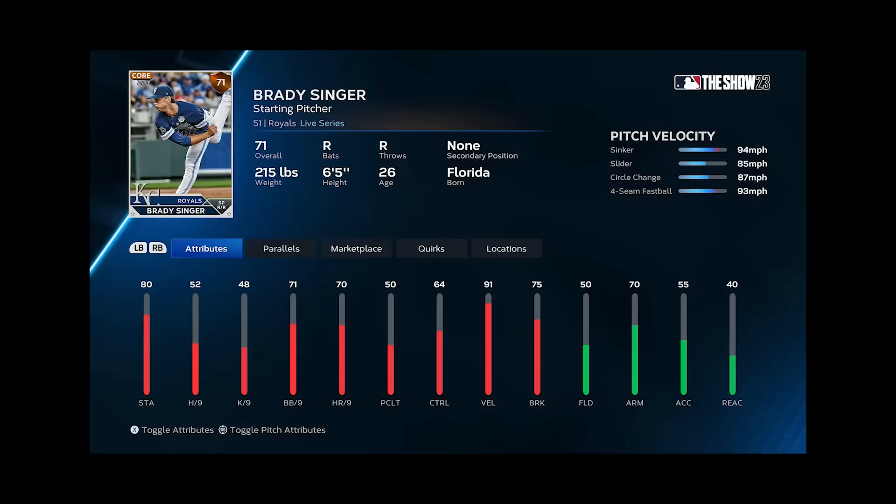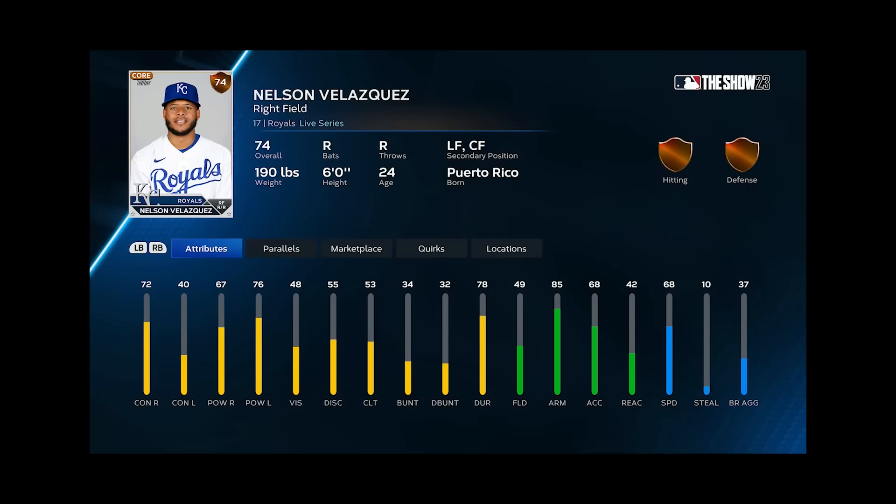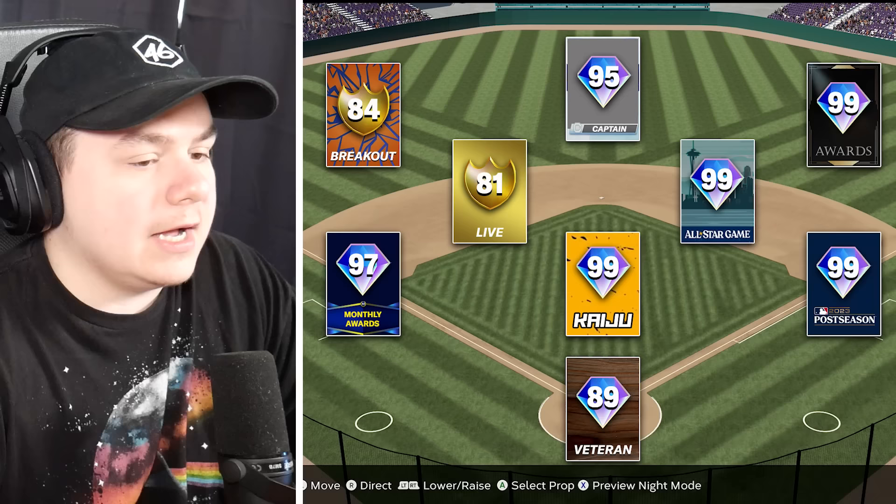Whenever I get an answer wrong, I can only add bronzes from that team. So I'm going to add Brady Singer to my rotation and Nelson Velasquez will be my DH. I'm actually so pissed off that I missed that — I should have gotten that. If I go 12 for 13 in this video and that's the one I miss, I'm going to freak out.